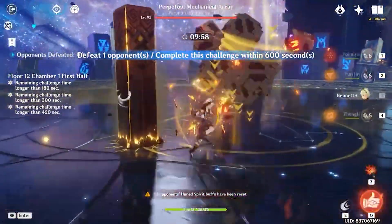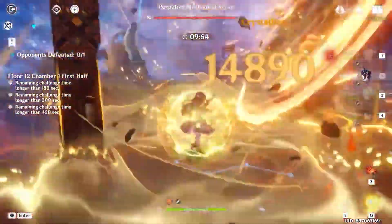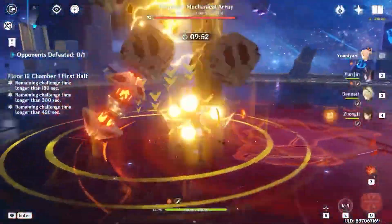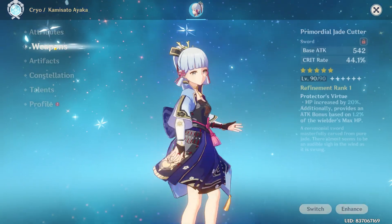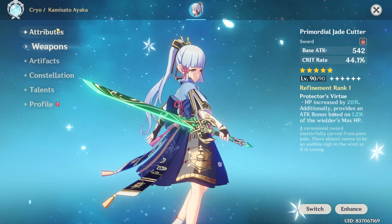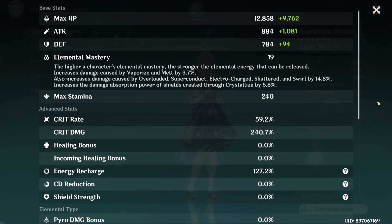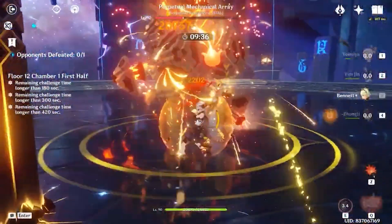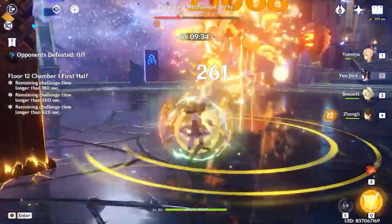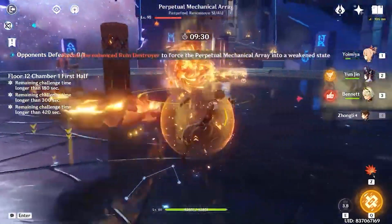There are actually times where attack percent can be good, such as in teams that have a small amount of attack percent, like the Ayaka freeze team. Since Blizzard Strayer four-set provides a large amount of crit rate, crit damage becomes the main crit stat to build. However, with an overstacked amount of crit from artifacts or weapon passives like Mistsplitter, it will eventually reach a diminishing return where an attack percent circlet would be the superior option.